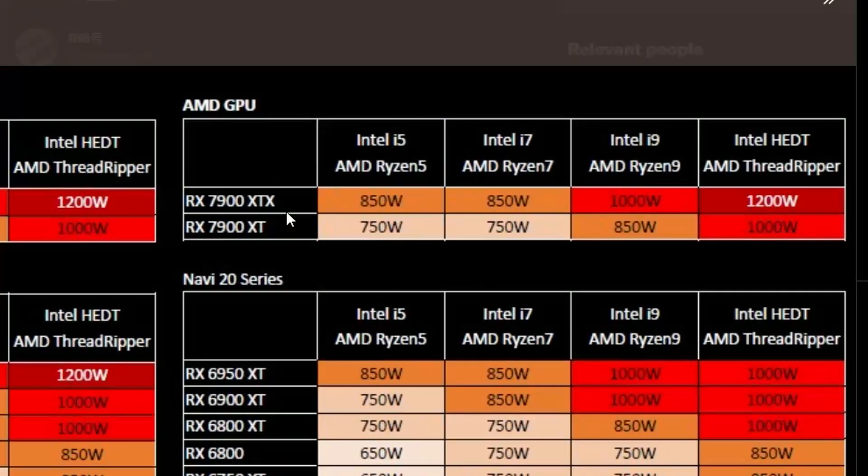We also have the RX 7900 XTX and 7900 XT. The 7900 XTX requires 850 watts with an i5 or Ryzen 5, and 850 again with i7 and Ryzen 7 — compared to the RTX 4090 which was 1000. So there's a big change here, which is great. AMD is getting more efficient. For i9 and Ryzen 9, it remains 1000 watts. Threadripper/HEDT is 1200 watts. For the 7900 XT, it's 750 watts for both i5/i7 or Ryzen 5/Ryzen 7, and 850 watts for i9 and Ryzen 9 — very similar pattern.